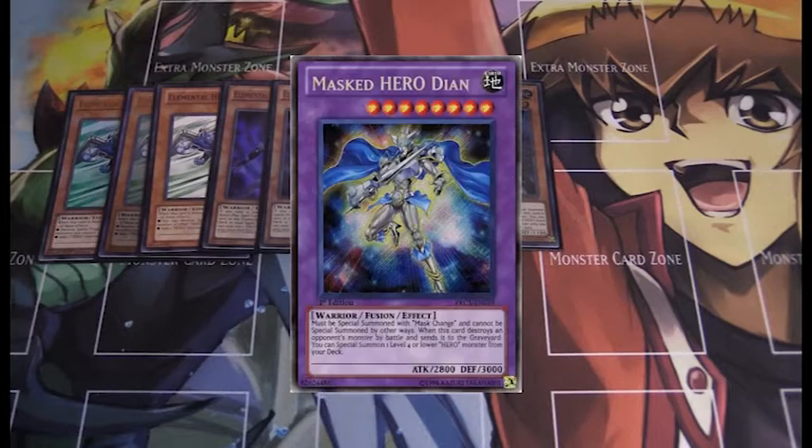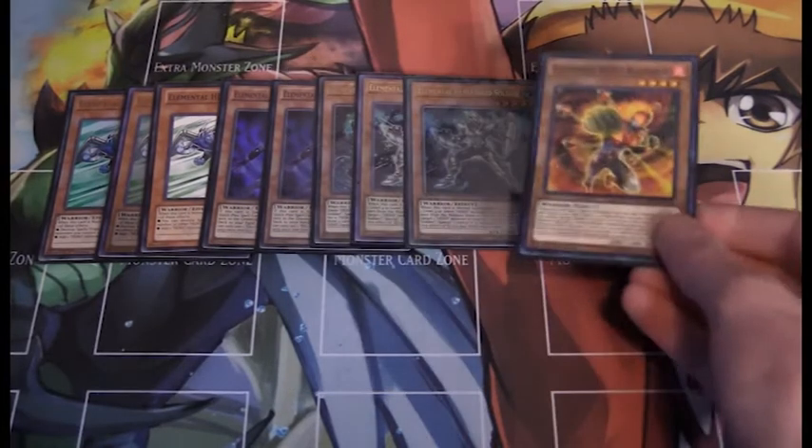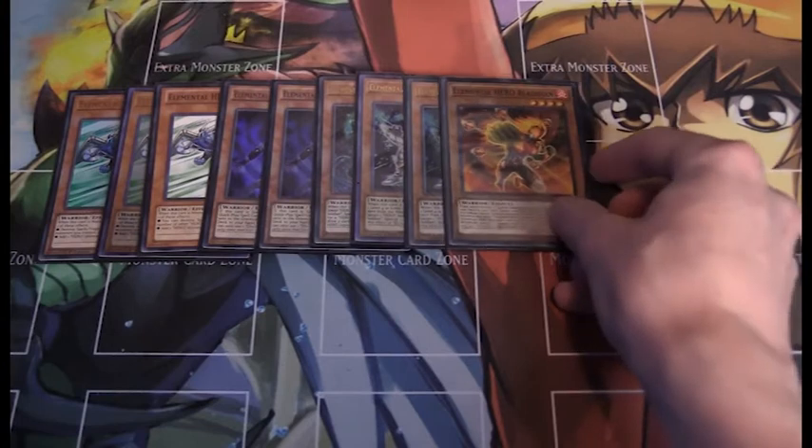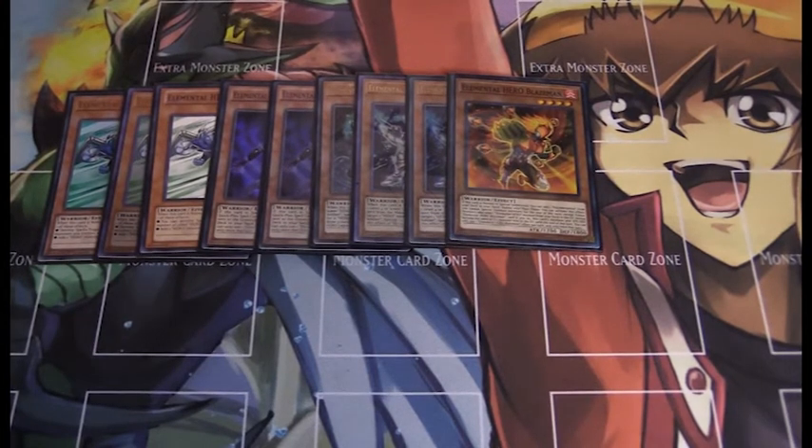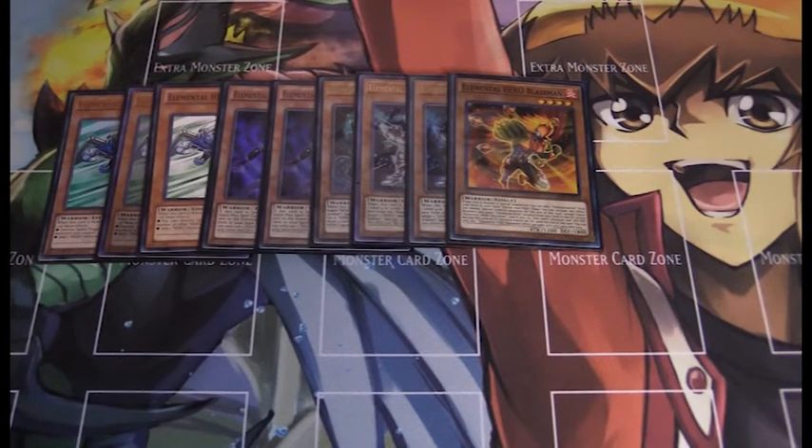Considering that I use Elemental Hero Gaia in this deck, I think Solid Soldier is very good to keep in, and I also use the Earth Masked Hero. Next up, getting into the really pure Elemental Hero side, this is Elemental Hero Blazeman. Blazeman is very strong because he can search out Polymerization, which is just very good. He's also an Elemental Hero monster used for fusions in most of our other heroes. His second effect doesn't come in too often, and when you normal summon and search Poly you can only use fusions from the extra deck — but my extra deck is fusions only, so he's great for this deck.